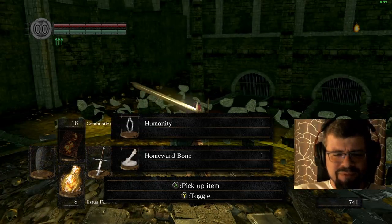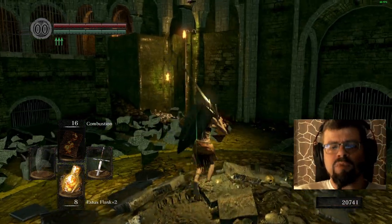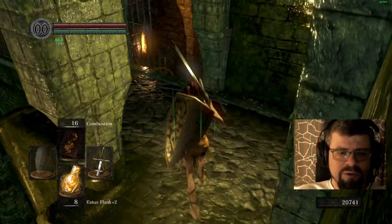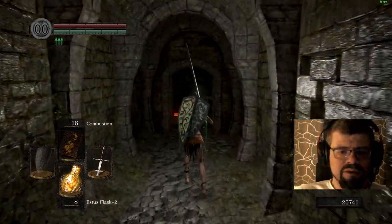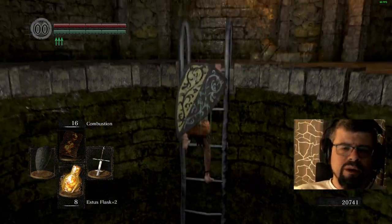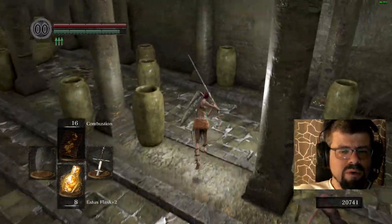We get him — second try at least. Humanity, Homeward Bone, and we get the Titanite Slab. This is the kind of titanite you need to maximize your weapon upgrade — the last item you invest to reach the cap. In my case I want to go to plus 15 on the normal route. So I need a slab to go from plus 14 to plus 15. You get, I think, three slabs in the game: one with this guy, one from an NPC if you follow his storyline completely, and one or two in the DLC.